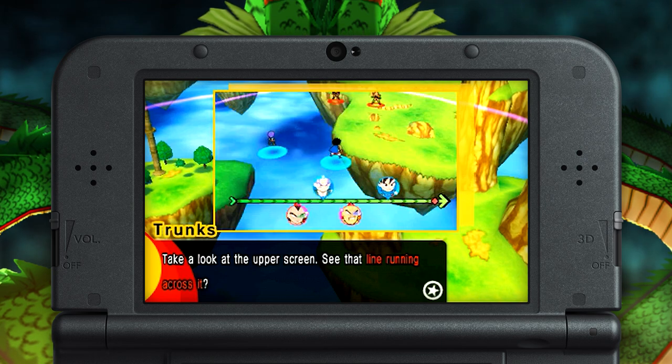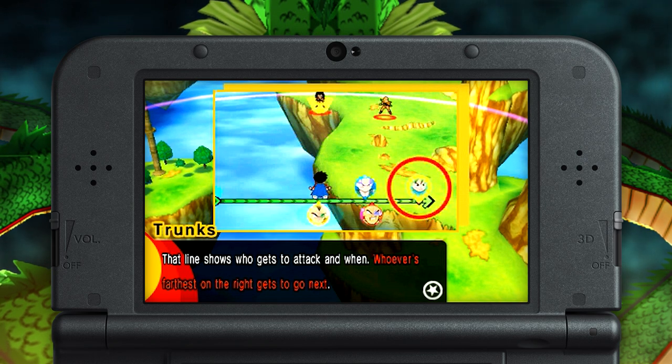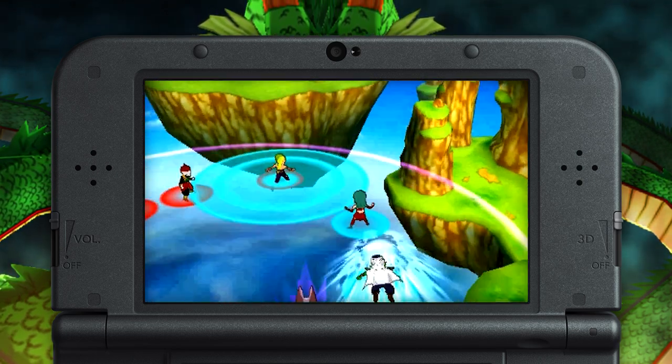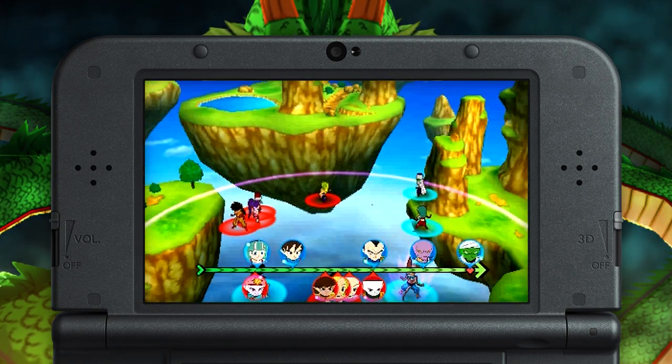Also consider the timeline at the bottom of the screen. The character closest to the right is next up to perform an action, but if that character takes damage, they'll move slightly to the left, potentially allowing another character to take his or her position. Consider ganging up on one enemy to push them further and further back in line.